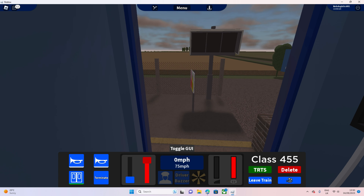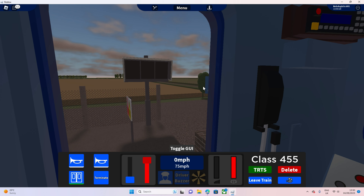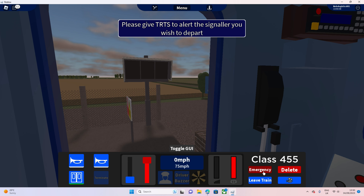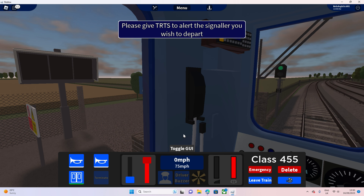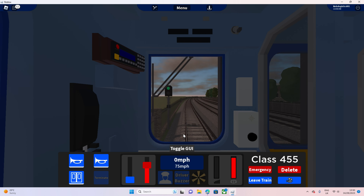Let's see what we did - oh, that is straight on, dude! Well, almost - just a few inches this way. Right, let's close the doors. TRTS, green signal, closing the doors, brake pressure released, and off we go.